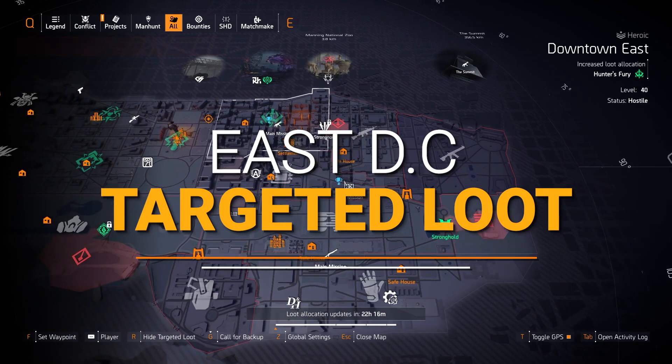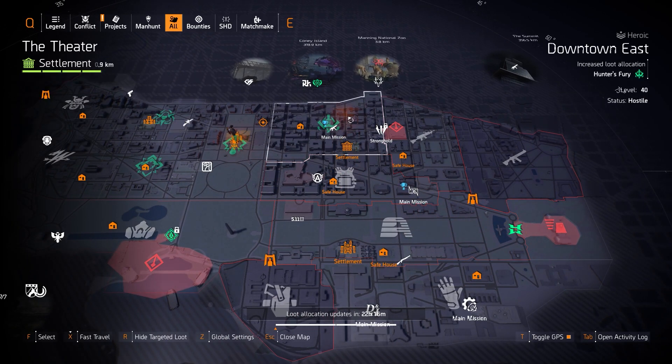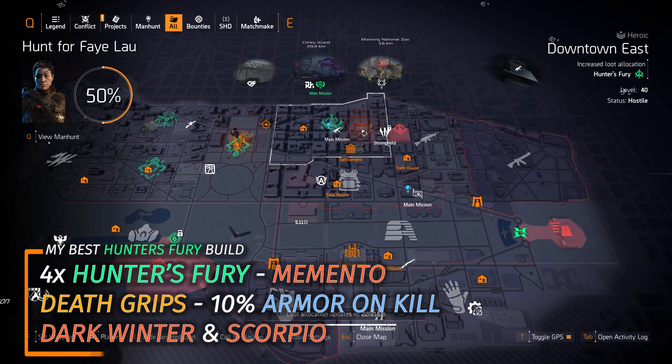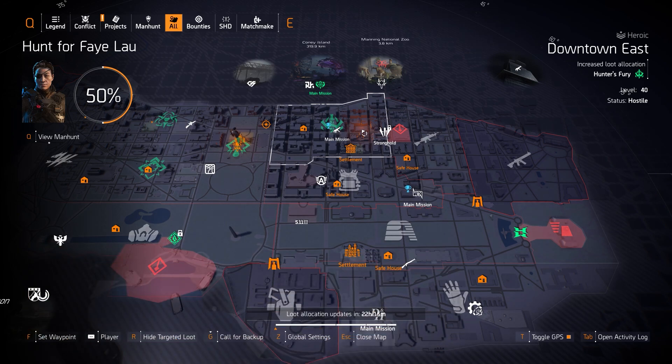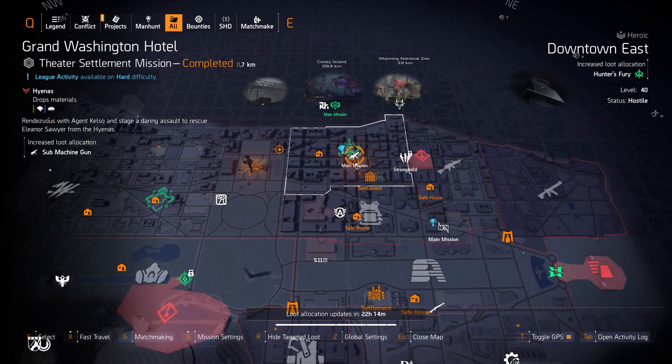East side targeted loot highlights. For gear sets we've got Hunter's Fury at Downtown East — still highly viable. My first Hunter's Fury build is four pieces of Hunter's Fury, the Death Grip gloves (DZ exclusive), the 511 Tactical, the Memento backpack, running the Dark Winter and the Scorpio with three armor cores for weapon damage cores plus the skill tier from the Memento. The alternative is four pieces of Hunter's Fury, the Sokolov chest piece with Obliterate, and the Memento backpack — still running the Dark Winter and Scorpio with three armor cores for weapon damage cores.